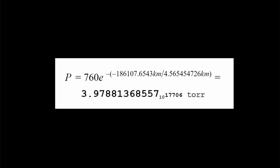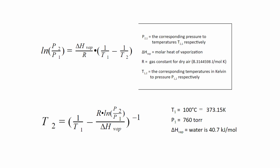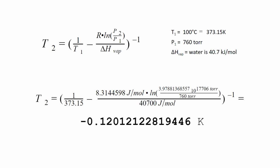That's a lot of zeros. To determine the boiling point of water at that pressure, we use the Clausius-Clapeyron equation rewritten to give a temperature. The gas constant for dry air is about 8 joules per mole Kelvin, and the molar heat of vaporization of water is 40.7 kilojoules per mole. We convert 100 degrees Celsius to 373.15 Kelvin and plug it all in — and we get a negative Kelvin value. This is impossible. The Kelvin scale is finite, so we conclude that water cannot exist in vapor form at this pressure.